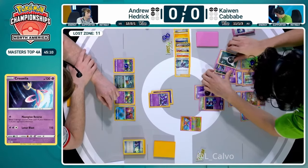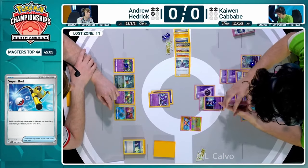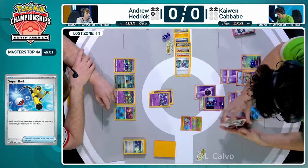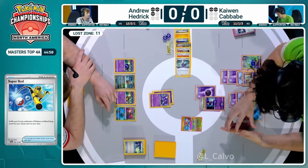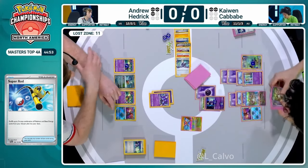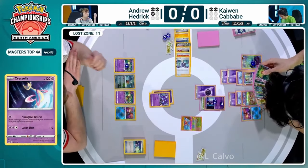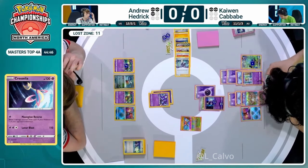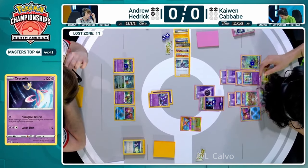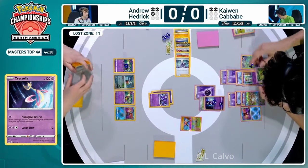These games take a while if it goes to one game each. We're seeing a ton of single prize Pokemon mixed with some double prize Pokemon, and the main factor for both decks is tons of cards played every single turn, a lot of shuffling, and a lot of difficult decisions. Andrew Hedrick is going to knock out that Monkey Dory but there are a couple more obstacles in Kaiwen's way. Three prize cards remain for Andrew Hedrick to take this game, and Kaiwen only has two left to win this first game.